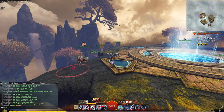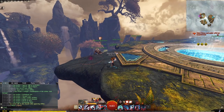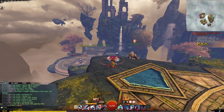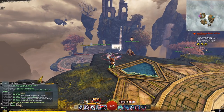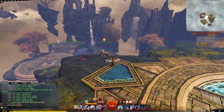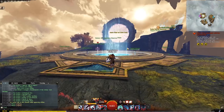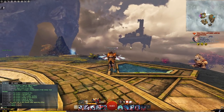Agony doesn't proc randomly throughout the fractal — it happens based on specific mechanics. It is not a cleansable condition. It deals damage every second, stacks intensity, and reduces incoming healing and barrier application by 70% per stack multiplicatively, so it can never reach 100% healing reduction. You can never fully get rid of that healing reduction, but you can nerf the damage by having the right amount of agony resistance.